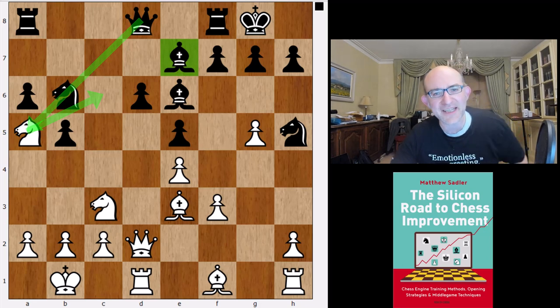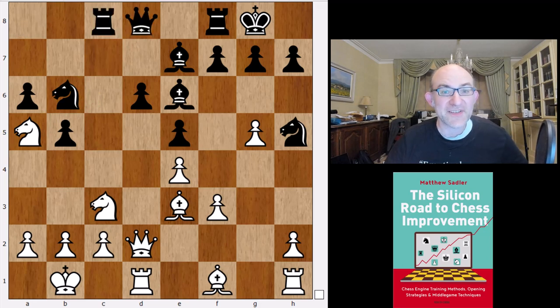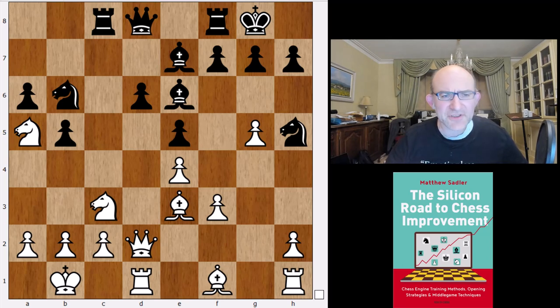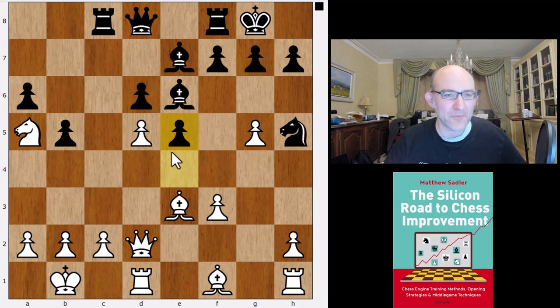There are two ways of covering the c6 square. You can play Qc7, which tended to be the engine's favourite move, or Rc8 which was played by Maxime. Rc8 seems fine — well, it's one of those things where it seems fine but is a little bit tricky. So Nd5 was played by Fabiano, takes and takes, and this is the big idea for white: you've got this knight on a5 and a pawn on d5, threatening Nc6.